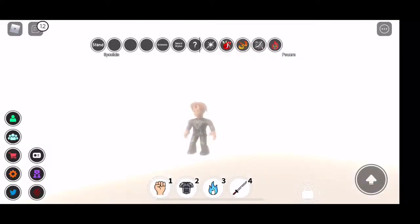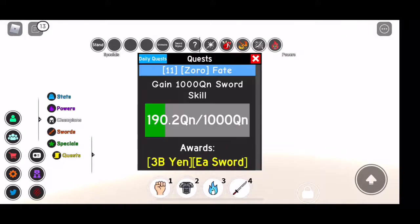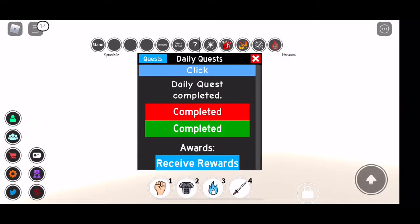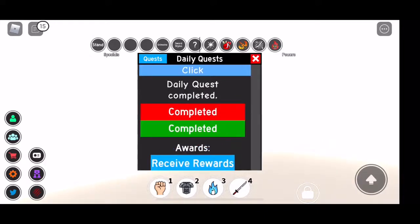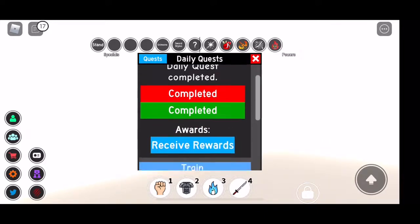So today's video, I will be talking about how to get XP quests and retrieve your rewards. You can locate that on the quest screen. On the upper left side of the screen, you can click daily quests. There you go.